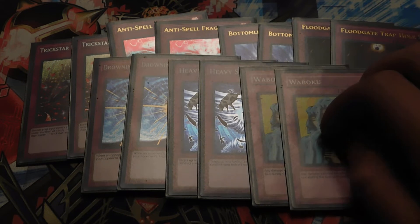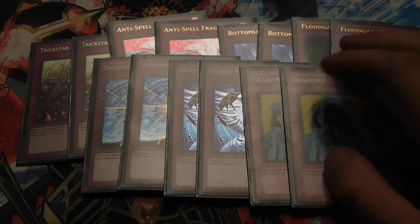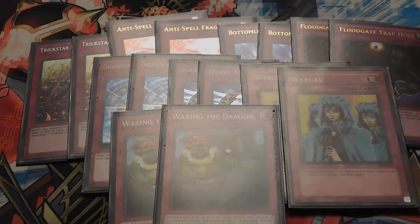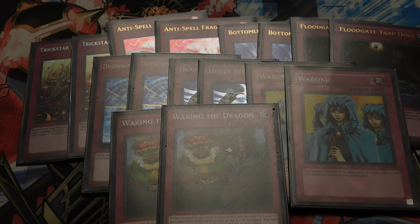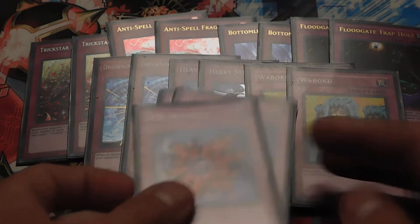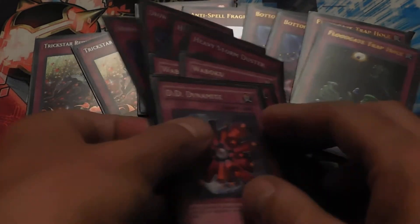Double Waboku, because this works great with Demise — if you're using Demise to blow up the field, you chain Waboku to protect your monsters. Double Waking the Dragon — I run it because I have a lot of cards in my extra deck I could summon out, and I use Waking the Dragon to get them out if it's blown up by a card effect. Double DD Dynamite — because after Inferno Tempest banishes their cards, you chain DD Dynamite. That's a good game right there.